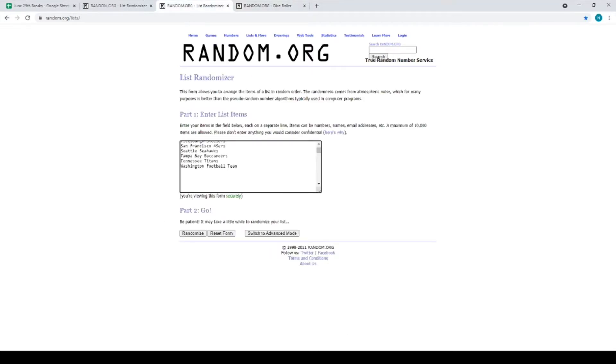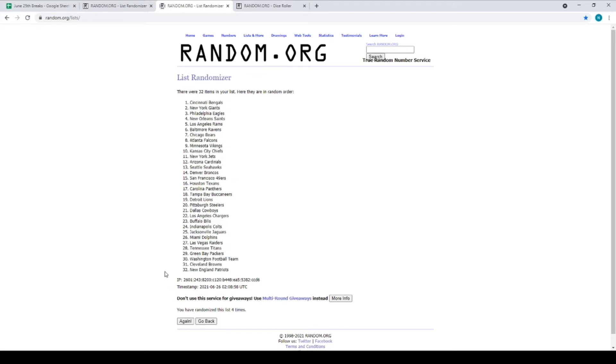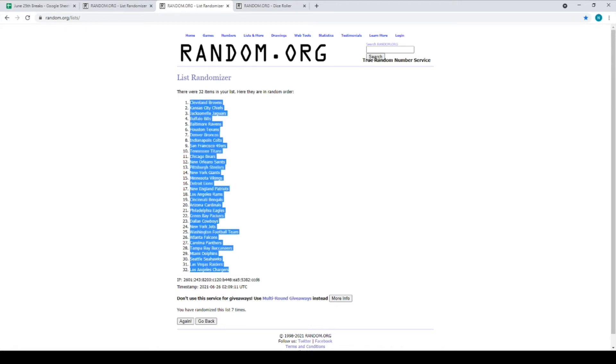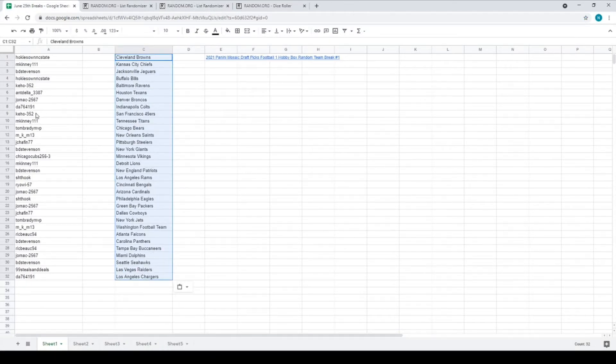We're going to randomize these 7 times. Here's 1, 2, 3, 4, 5, 6 — that was 6 — and we'll double check: 6 and 1 is 7. This will be the 7th and final time. So the Cleveland Browns will be in the one spot down to the Chargers. We'll get this copied and pasted over to our Google Sheets. We'll get the Browns up top, followed by Kansas City, Jacksonville going to Stevenson on down.